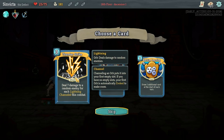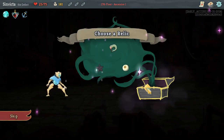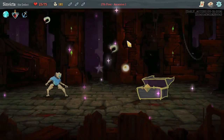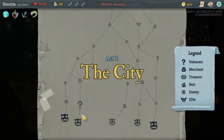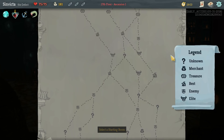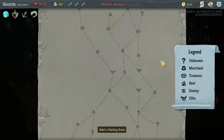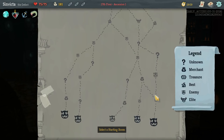Thunder Strike deals seven damage to a random enemy for each Lightning orb channeled this combat. And as you can see, we don't have a lot of problems channeling a whole lot of Lightning Orbs very quickly. So that's going to be very powerful. It's a good finishing card and it doesn't exhaust, which means you can use it more than once per combat. So far this run's not the greatest or the worst, but it's definitely not the strongest Defect run I've seen so far.